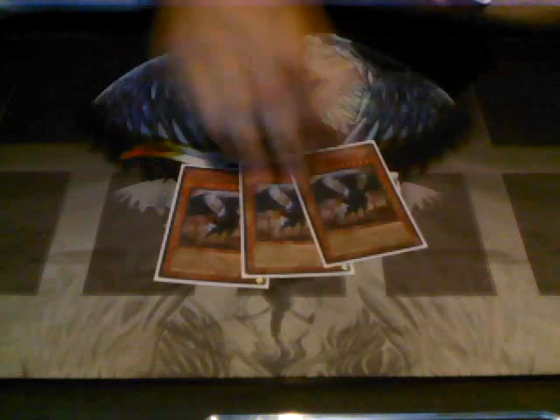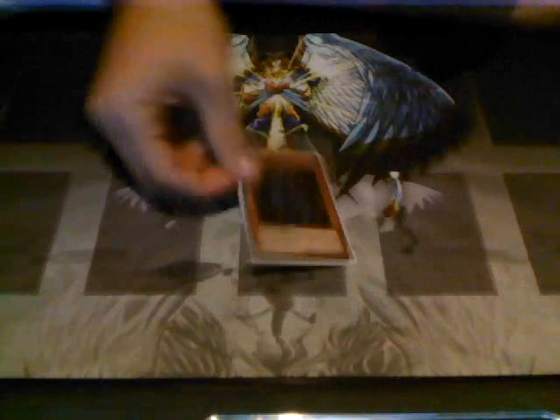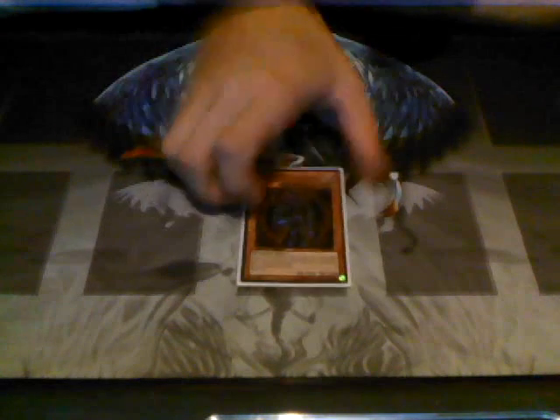I run 3 JDs — you can run 3 now, gotta run 3, great card. 1 Black Luster Soldier, Envoy of the Beginning — great card. He's the whole purpose for building this deck, and he's a light too. 1 Dark Armed Dragon — staple.